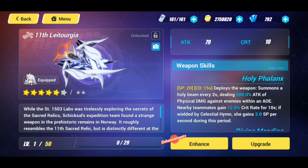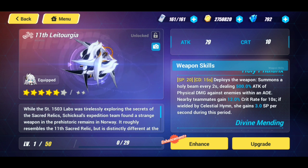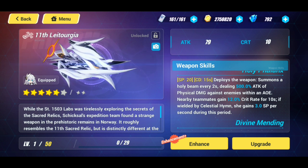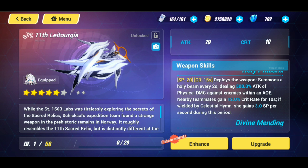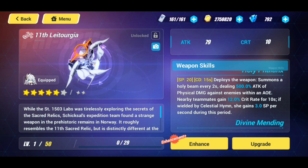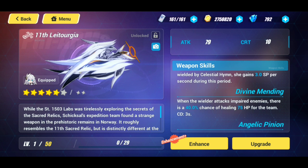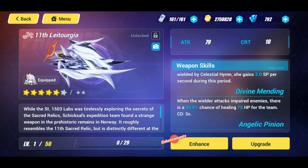We have the Holy Phalanx skill — SP of 20, cooldown of 15 seconds. It deploys the weapon, summons a Holy Beam every 2 seconds dealing 500% attack of physical damage against enemies within an AoE. Nearby teammates gain 12% crit rate for 10 seconds. If wielded by Celestial Hymn, she gains 3 SP per second during this period. That is one of the greatest things Celestial Hymn can get — SP recovery — because she can drop the cross more often and unleash her ultimate more often. The ultimate brings enemies in and debuffs them as well, which is fantastic.